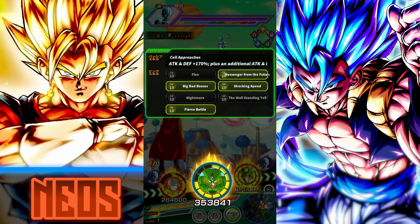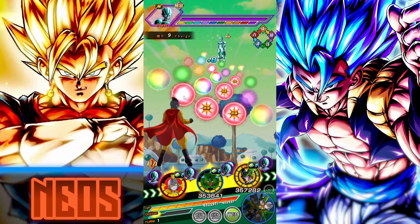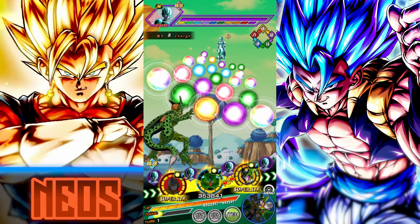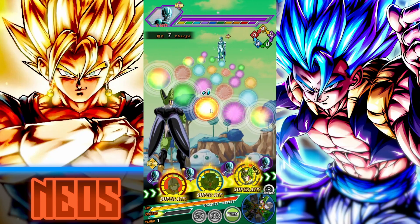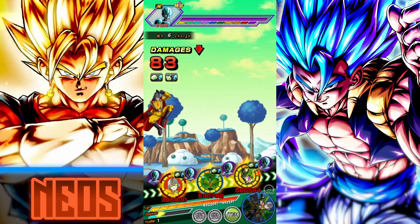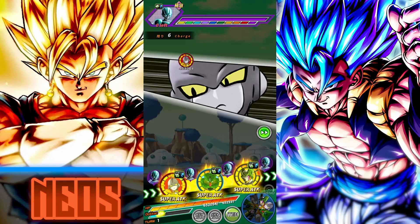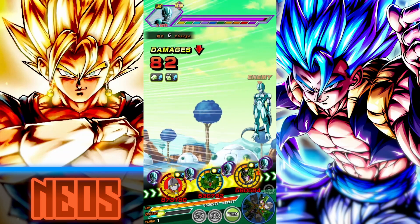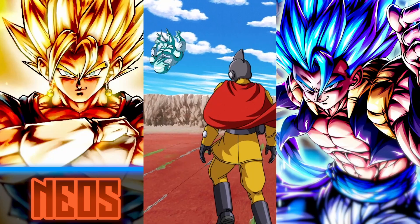We'll keep Physical LSO floated, give this to the AGL Cell, and give him the 12 key because I think we're gonna take a bit of damage. The idea behind this: Gamma 1 in slot one, INT LSL in slot two, and the floaters will all be consisting of either Physical LSO, AGL Cell, or the SDR second form.